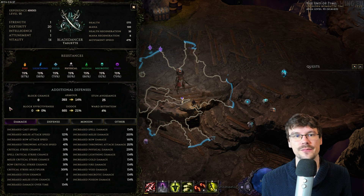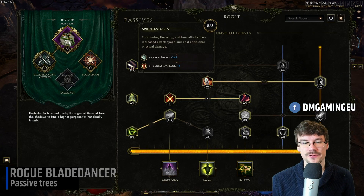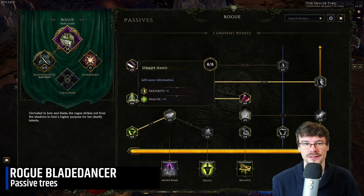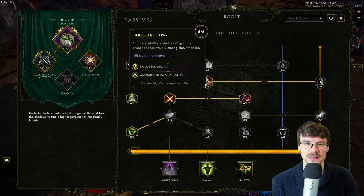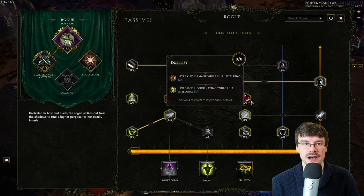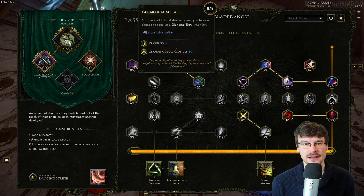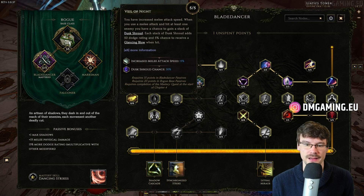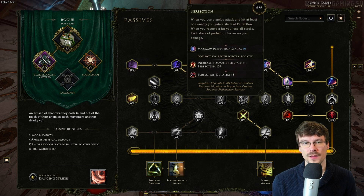For the basic passives, you want attack speed, some dexterity and health, dodge rating with chance to dodge, and increased damage for Cleansing Blow and when you have two weapons. For the Blade Dancer tree, we want additional melee damage, a chance to reduce incoming damage, a chance to create a Dusk Shroud when hit, and increased melee attack speed with an additional chance to create a Dusk Shroud.